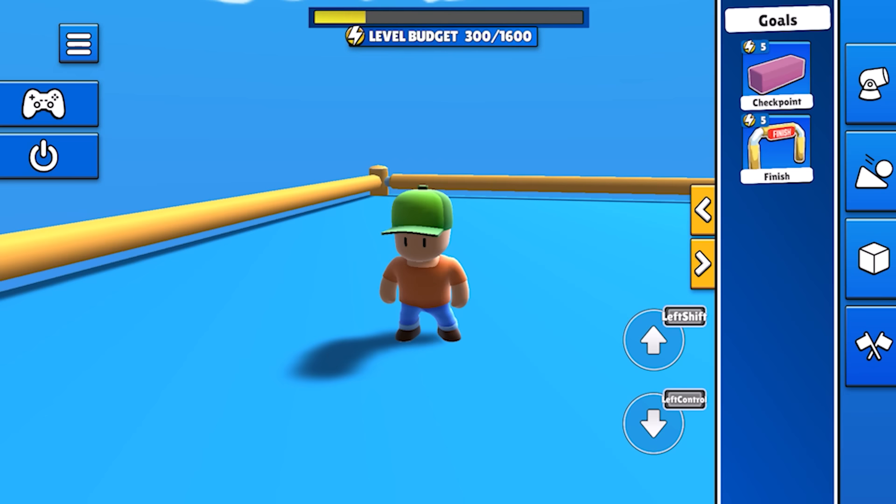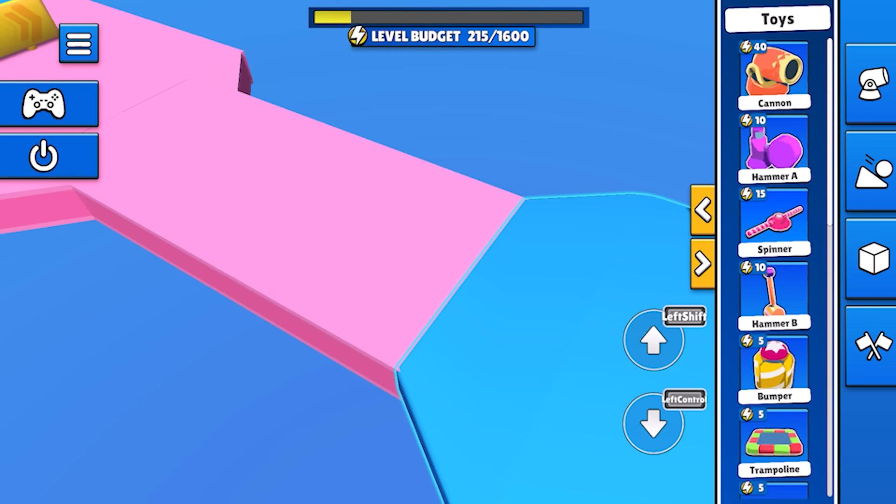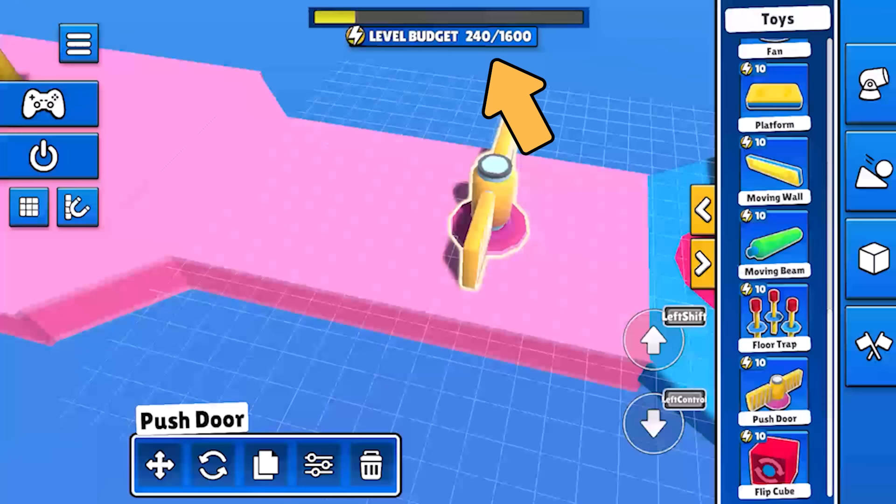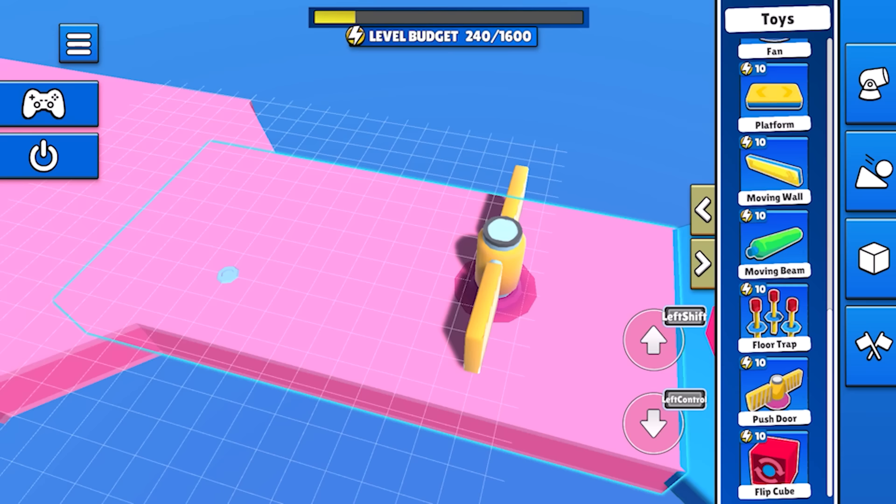We've got a catalogue of building blocks, toys, and level bits on the side. All we need to do to add these to a level is drag one into the level and drop it where we want it. If you've got a keen eye you'll have seen that memory bar at the top of the screen tick up when I added that spinner. The level memory helps make sure your levels will play well and be a great experience for others, so keep an eye on that as you fill out your level.